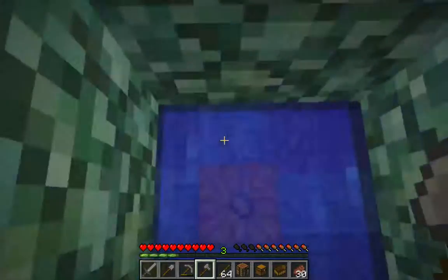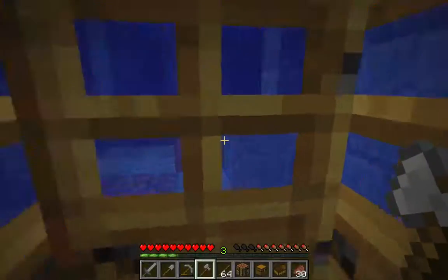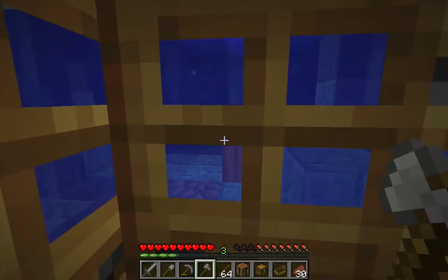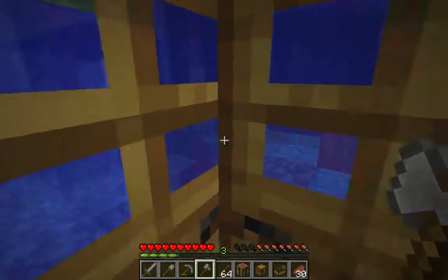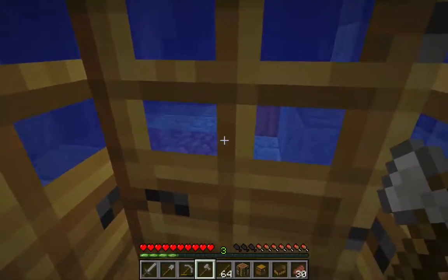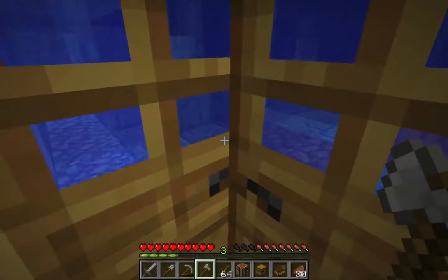I'm going to head down here, and the reason why I'm in here is because Guardians — even though Guardians spawning inside the monument should be reduced due to the cover — can still spawn inside here. I just want to make sure there are none down here, or if there are any, it makes it a little bit easier for me to avoid being attacked by them while I drain the interior.